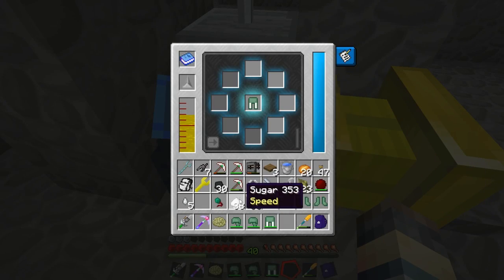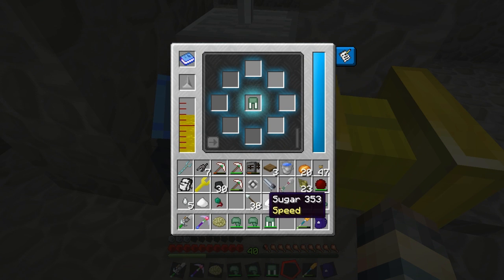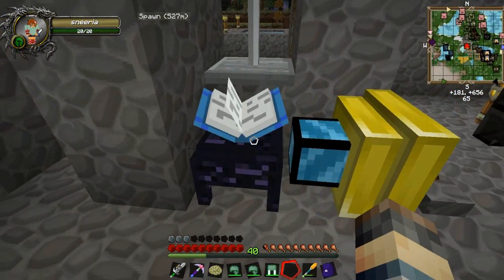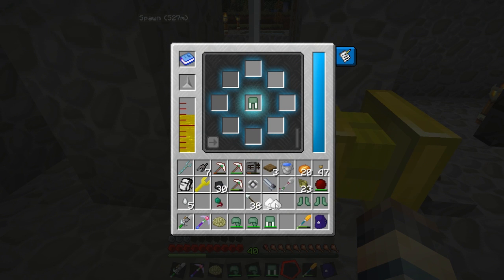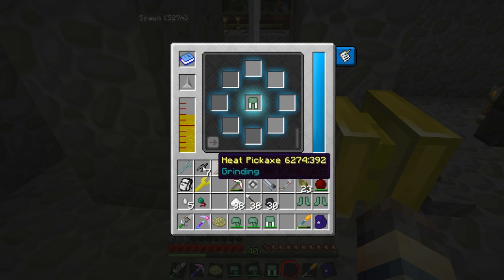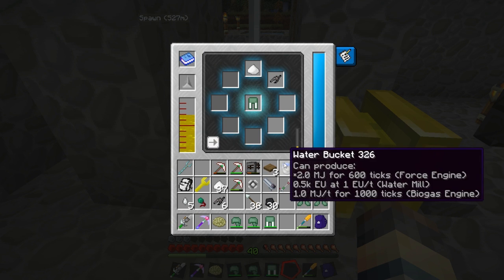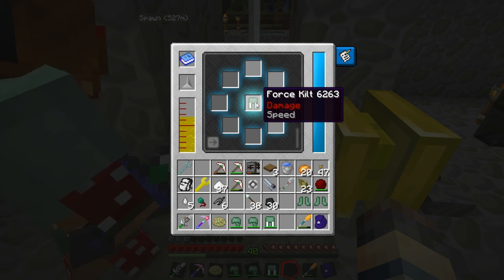I'm gonna throw speed on mine. What else do we need? We want speed clearly. We don't have flight yet - we're almost there. How close are we to tier four? 52 points - still pretty far, getting there. More than one speed or one sugar doesn't do anything, and we don't need another bane. We'll do damage and speed and call it a day. The other thing I found out is you can undo enchantments and redo them, so that's awesome.